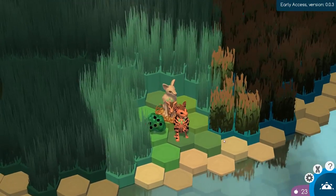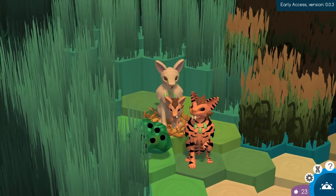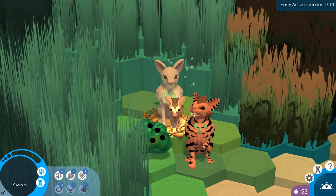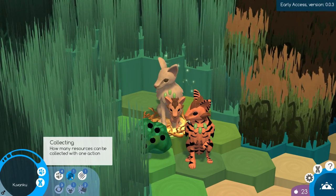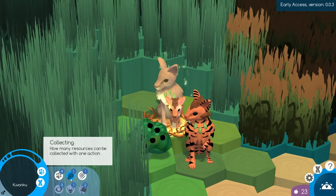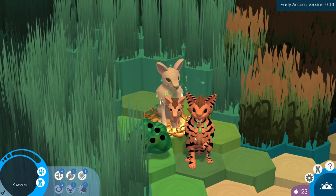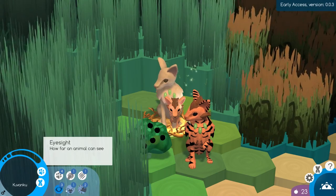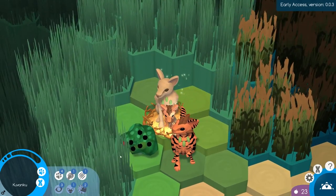And there's our little baby right behind dad! So cute. This is Kuvanku, and it looks like he's just like his dad judging by his skills. He has four in speed, one in collecting, and one in strength — a little bit less powerful than dad, actually. But he has mom's big nose for smelling, and normal ears and normal eyes as well.